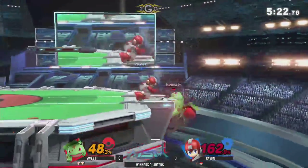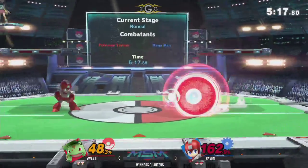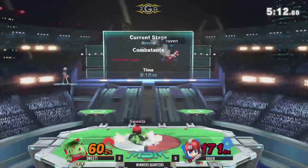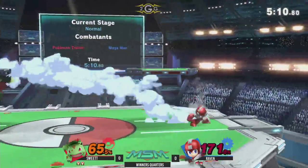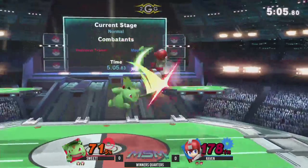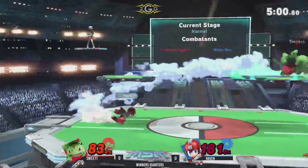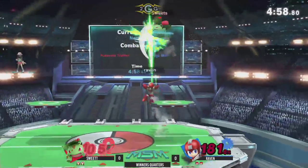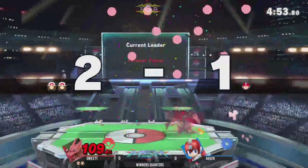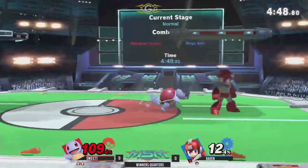Very nice crash bomber — nair not gonna take it just yet. I thought we were gonna see a dare a little earlier. Nair in that situation seemed like the safer option — nair or fair honestly. Going with up air — not gonna connect though. I like what Sweet Tea's doing here: he's basically just maintaining the neutral, throwing razor leafs out there. He's just kind of letting Raven land — he doesn't have to commit to anything super hard right now.